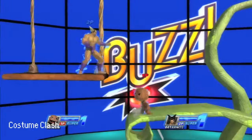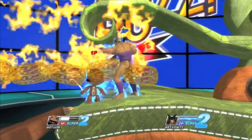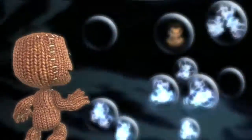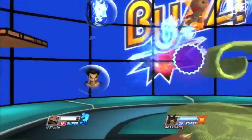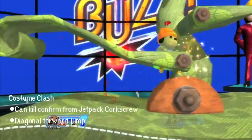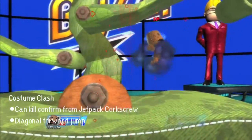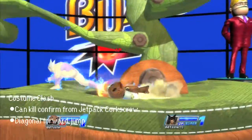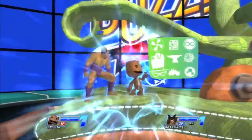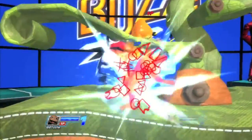His supers are Costume Clash, Cold Catastrophe, and Prize Bubble Bonus. For Costume Clash, Sackboy quickly changes into one of three costumes and jumps diagonally forward. He either changes as Drake, Parappa, or Coal — they all do the same thing; the only difference is the aesthetics. The most practical way to combo into this super is by doing the uncharged Jetpack Corkscrew into it. This might be the easiest kill confirmed in the game.